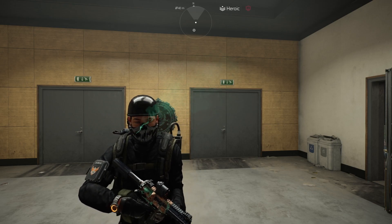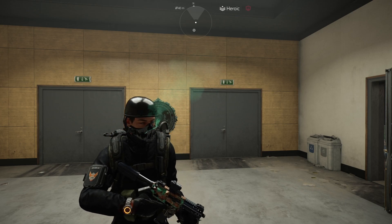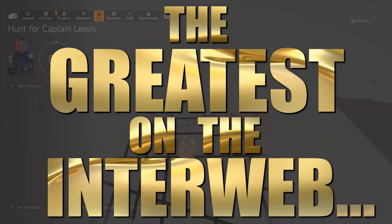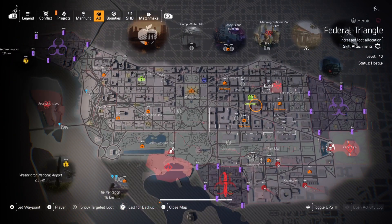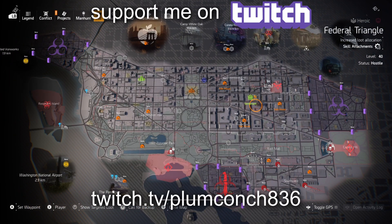Plum here, G'day Champions, how's it going and welcome back to this week's Secret Vendor Reset, the greatest on the interweb. Roto Champion SoCassie has restocked and reopened for the week and she's currently back in the Federal Triangle just below the Theatre Settlement.